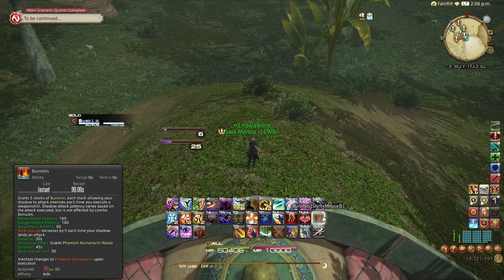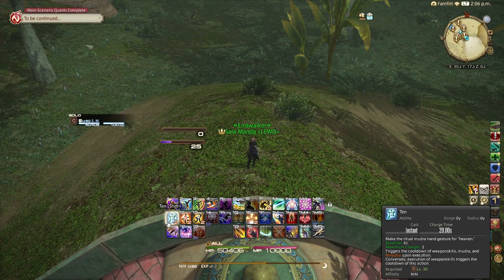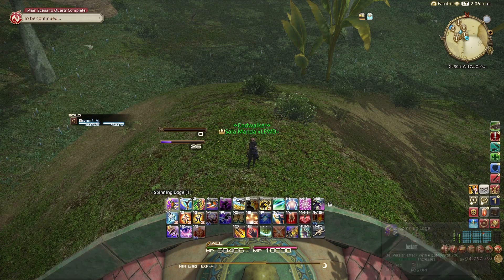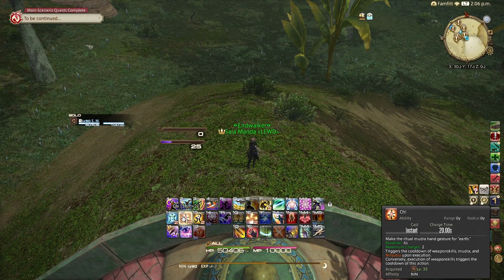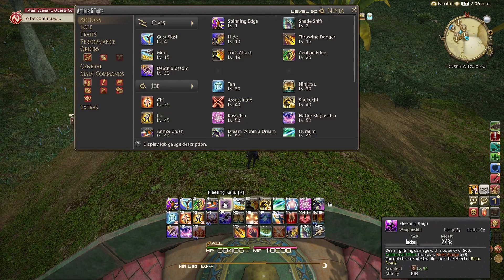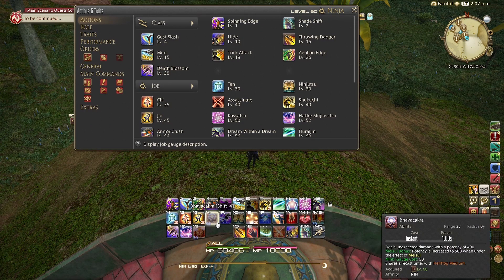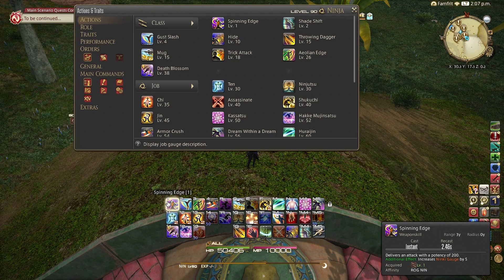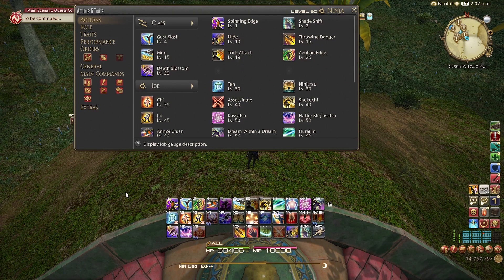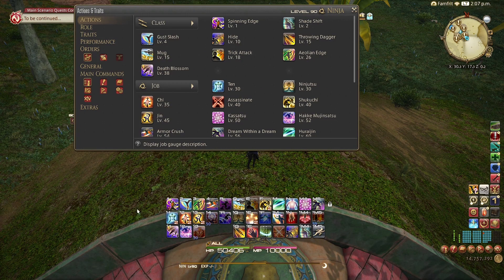The GCD after Trick Attack will be Phantom Kamatachi. Then weave Dream Within a Dream. Then use Hyosho Ranryu, because you pre-prepped Kassatsu. Then use Raiton by going Ten Chi Jin — Fuma Shuriken, Raiton, Suiton. Then weave in Meisui. Then hit Fleeting or Forked Raiju depending on if you need to dash. Hit one of the Raijus, then use Bhavacakra. Then use one of your Raijus again, then use Bhavacakra again. Then hit Spinning Edge — you hit Spinning Edge here because if you try to cast your last Raiton, it won't land inside Trick Attack and you'll miss an entire GCD. A Spinning Edge under Bunshin is more damage than hitting nothing. After that Spinning Edge, cast another Raiton, then hit another Raiju. That is the gist of the Ninja opener.